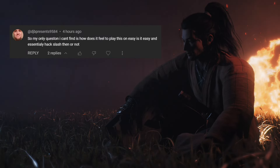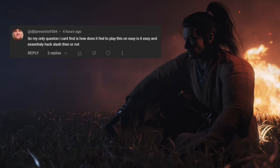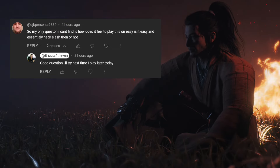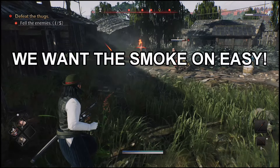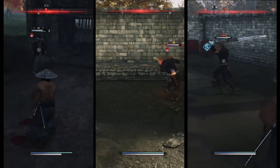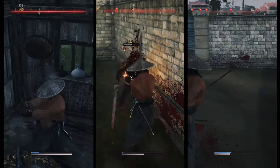A viewer asked how it feels to play Rise of the Ronin on easy mode — is it essentially hack and slash? That's a great question, so let's find out. I'm going to experiment and compare easy, normal, and hard modes for you guys to give a clear picture of what to expect. Easy mode is called Dawn, normal is Dusk, and hard is Twilight. Can you tell the difference between these gameplays? Let's see if you're right by the end of the video.